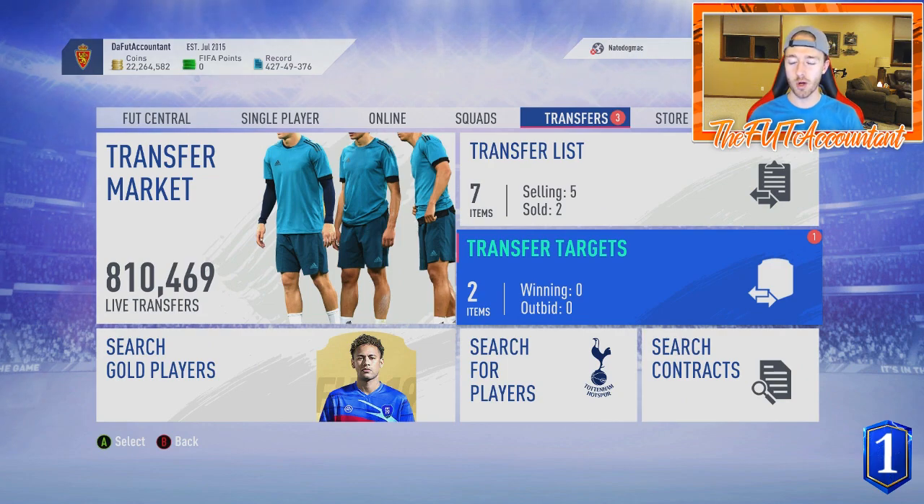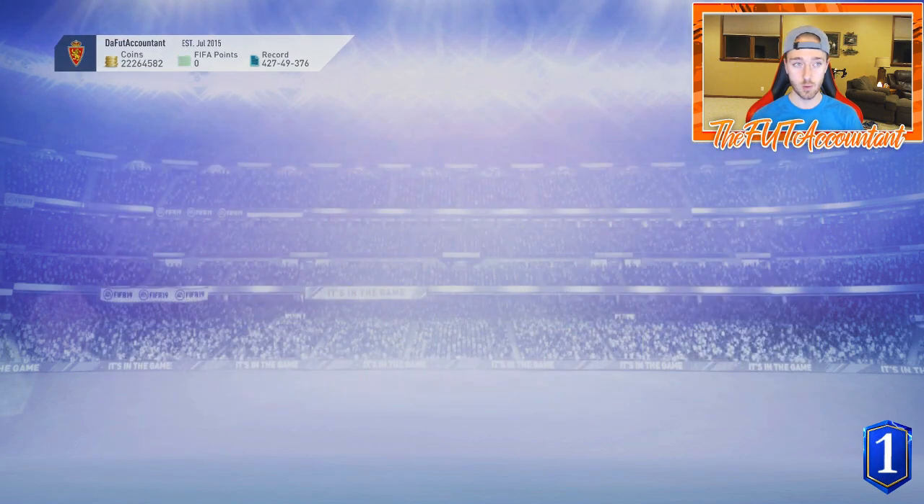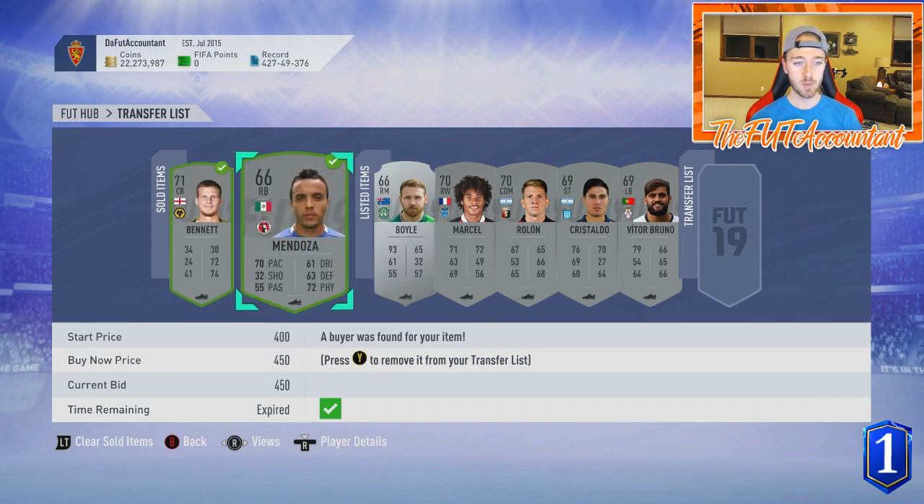Hey guys, it's Nate aka The Foot Accountant. Welcome back to the channel. We need to do a little Sunday market talk about the weekend league sell-off that could be happening today, the severity of that with Team of the Season being here, some possibilities for upgrade SBCs including a TOTS guaranteed SBC, and how to make some packs right now in a cheaper and more efficient way, as well as checking your clubs for gold and silver cards that are up in price.